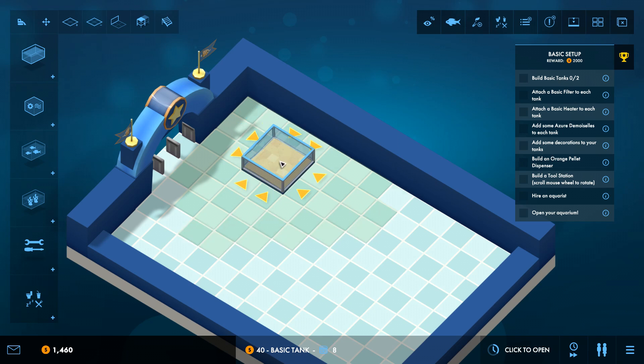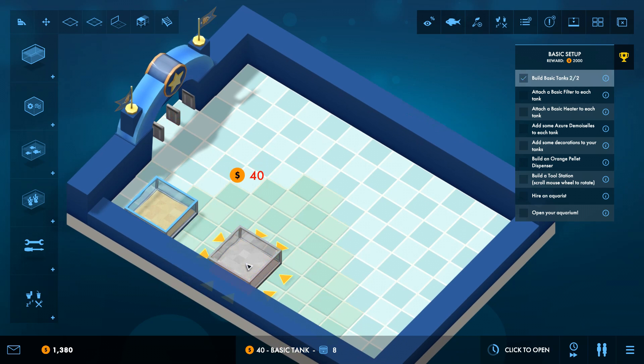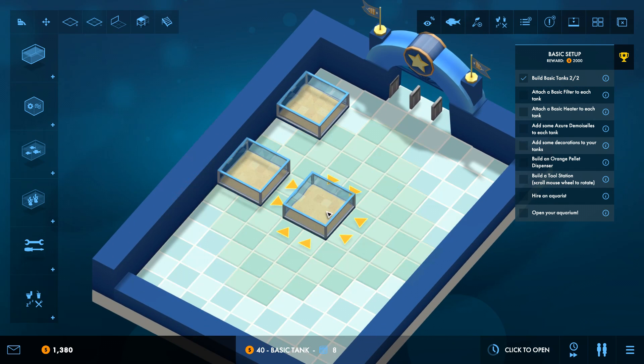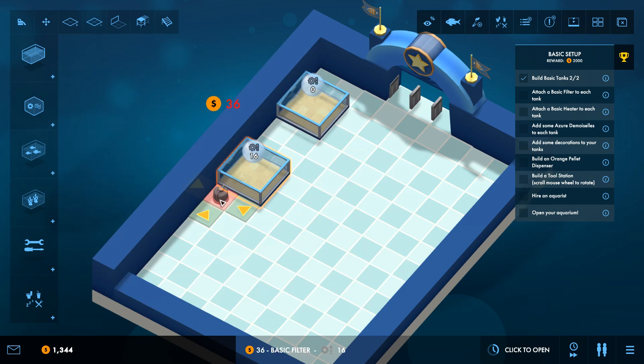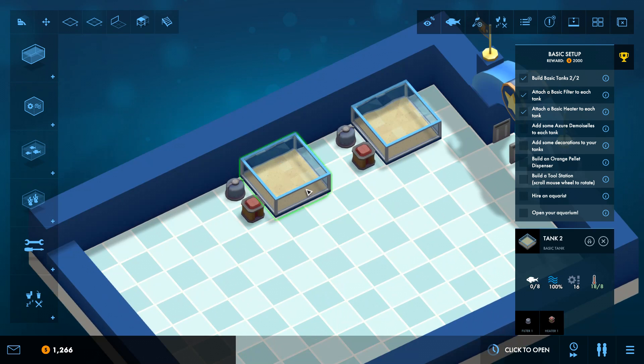We actually need to build two basic tanks. I'm going to throw these guys right over here, and we need some space in between because these things need water heaters and filters. Basic filter, basic filter and basic heater — now we have the temps correct. These are going to be tropical tanks. The tropical tank requires 8 heat; we're currently at 18, so it's a rather small tank for the size heater we've got. In real life you definitely don't want to overheat your tank — you'll kill your animals — but in this game the metric doesn't matter.